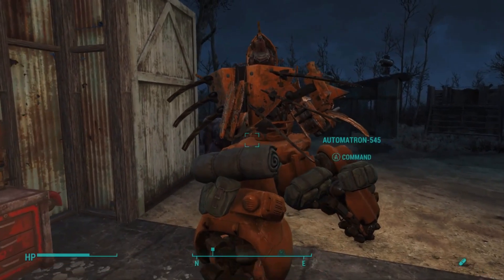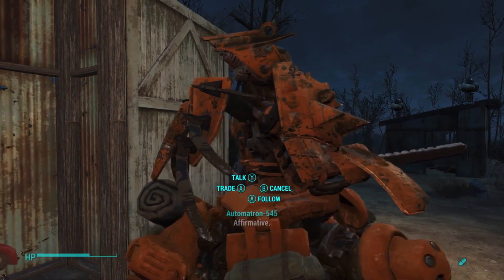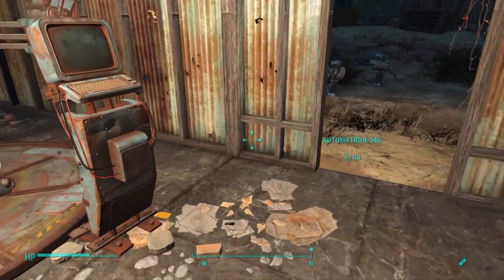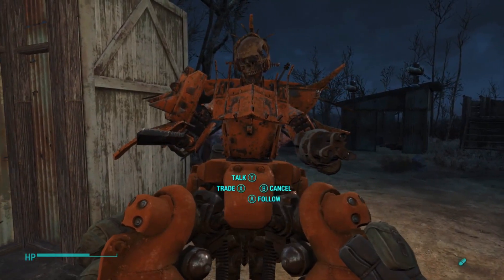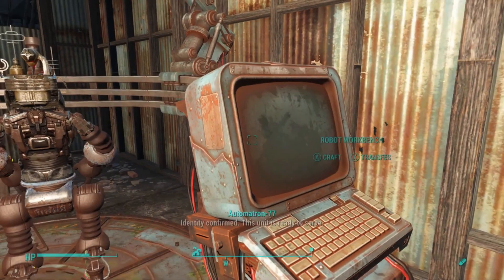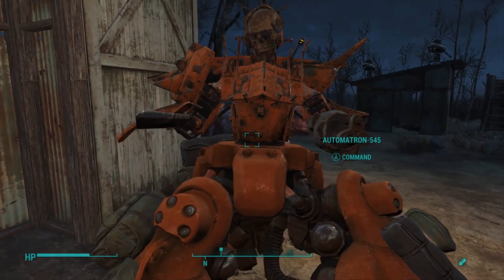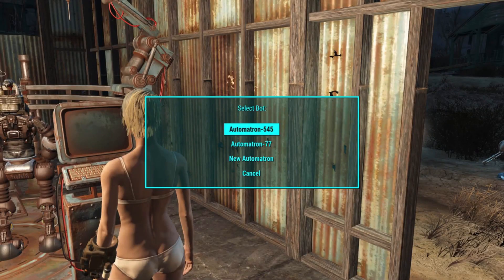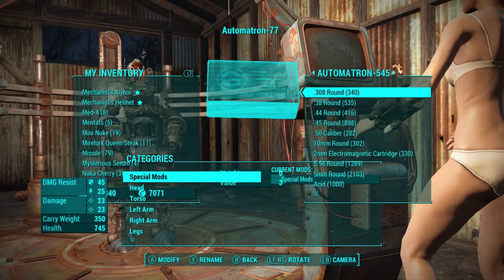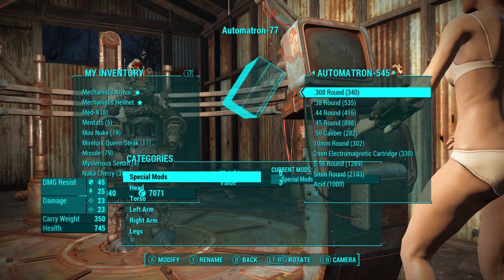Now what we're going to do is have our companion at hand, press A to command them, press X to trade, and then walk over to the workbench as quick as we can and press A on it. Let me give that a try — X to trade, A for the workbench. There we go, I've done that correctly. Now we're going to select the robot we just created — Automatron 77 for me. You'll know you've done the glitch correctly if the trade menu appears in the background.